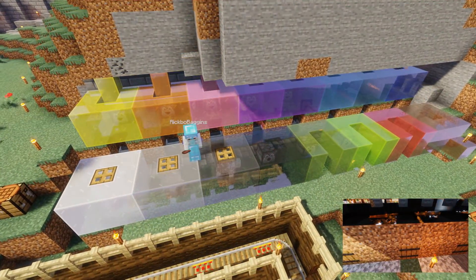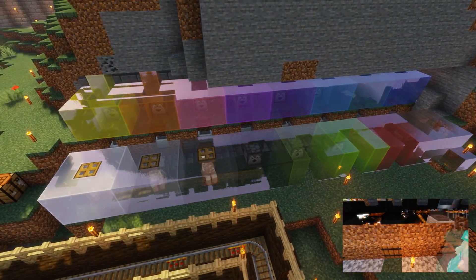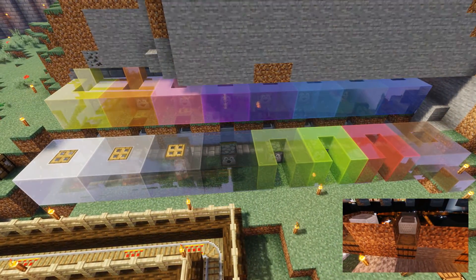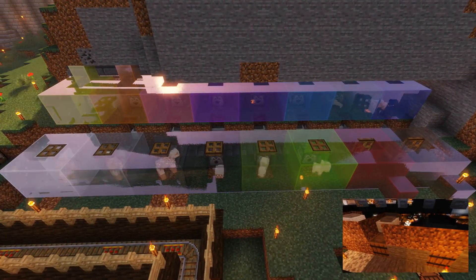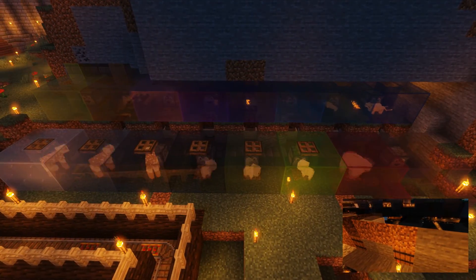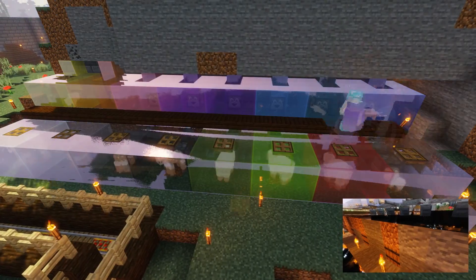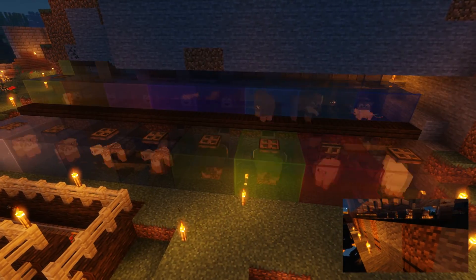The dispenser is full of shears, which will shear the sheep, dropping the wool in the block space they're in. This wool is then sucked through the dirt using a hopper inside a minecart, allowing the item to be stored in a chest. And remember last episode's auto storage system? Each sheep is connected to a long line of hoppers.